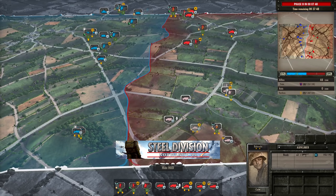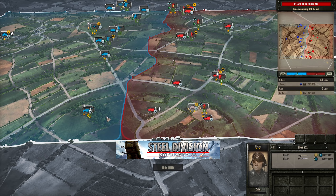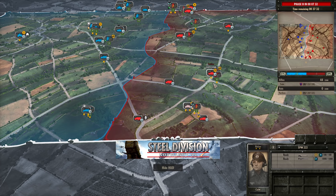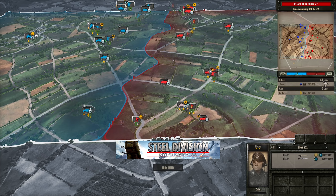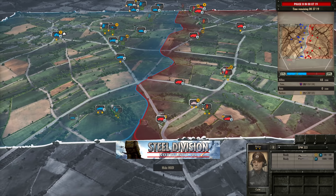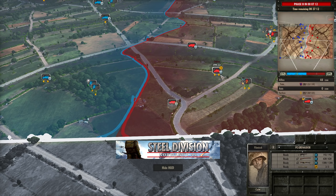Yuri is certainly setting up a nice push on this bottom side, getting nice and aggressive with these half tracks. The 222 will be supporting against any infantry that reveals itself. He's managed to neutralize the plus one — that's important to stop those extra points going into Yoda's hands early on. Sometimes these 44 points can make the difference between a victory and a draw, though most of the time the result is more decisive than that.